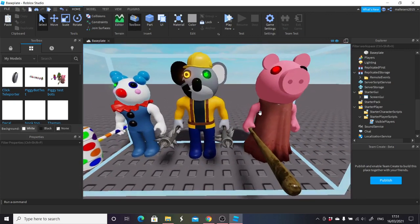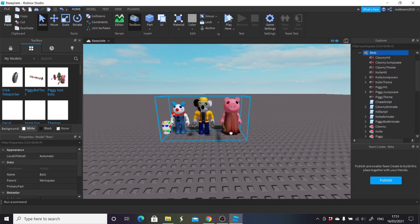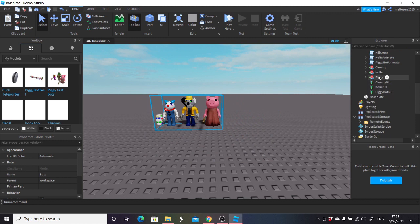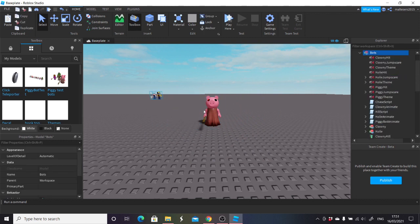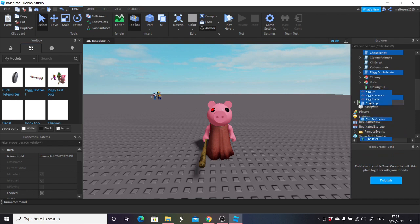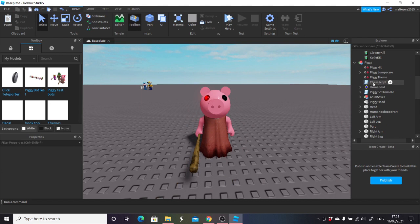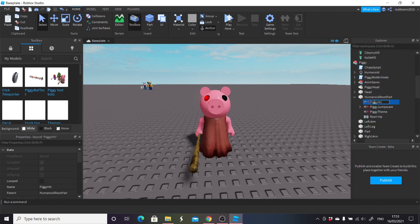As you can see, we have the three skins here. We're going to start with the kill script and we'll start with piggy. We'll take piggy and put piggy into the workspace. We'll move piggybot kill, piggybot animate, piggy theme, piggy jumpscare, piggy hit, and chase script — moving them all into piggy right here. The chase script stays in the piggy model, and so does piggy bot animate. The three bits of music we're just going to put into the humanoid root part. We're going to rename the hit to 'hit sound'.